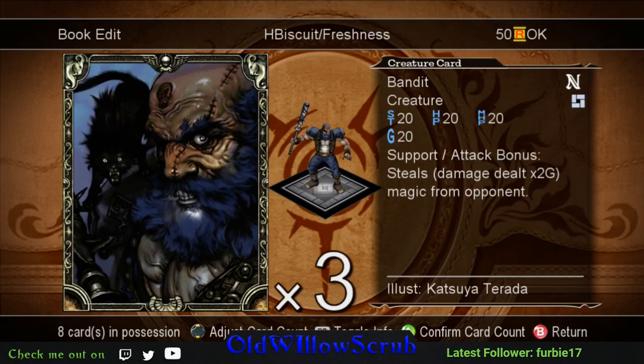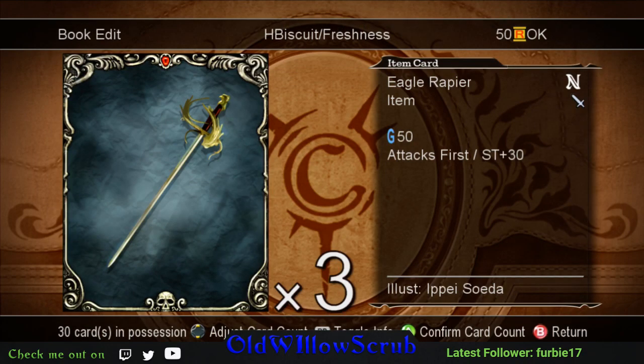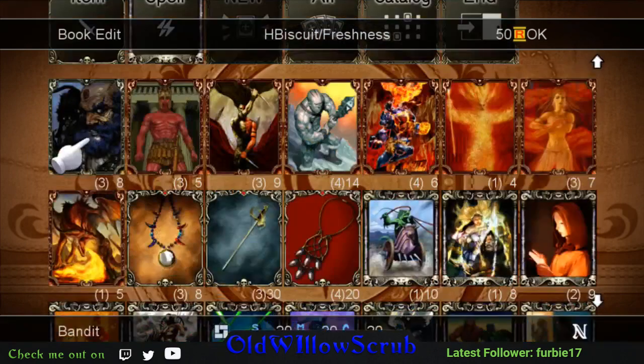Bandit is a support creature, it's a 20/20, and it has a bonus attack. On top of being support, whatever damage it deals to an opponent you times that by two and you steal that magic from them. It doesn't sound like a lot - you do 20 damage, you gain 40 magic - but the support creature is a regular creature that can use items like Eagle Rapier or the fire shields. With Eagle Rapier, attack versus 30 plus 30 strength, that's 50 attack, so you steal 100 magic.